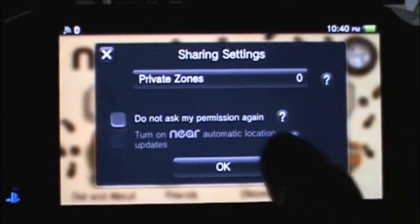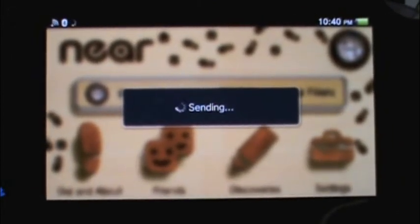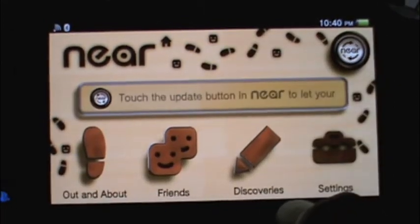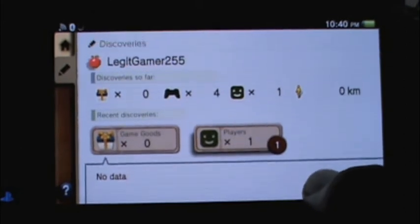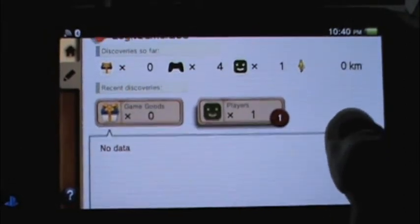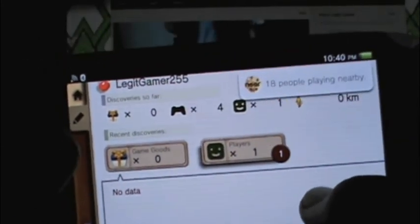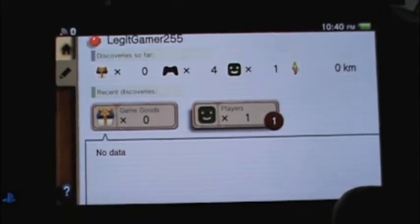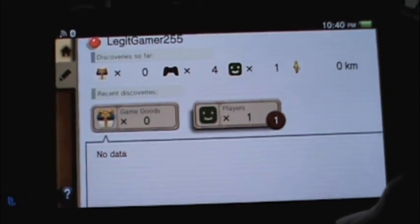I ran into 18 people with the PlayStation Vita, which is kind of surprising since I got this at launch. It shows a couple of people I ran into — discoveries and players I found — and apparently with four games. They all popped up in a minute, and there it is: 18 people playing nearby. I'll check that out later, it's pretty interesting. But basically, that's the Near app.